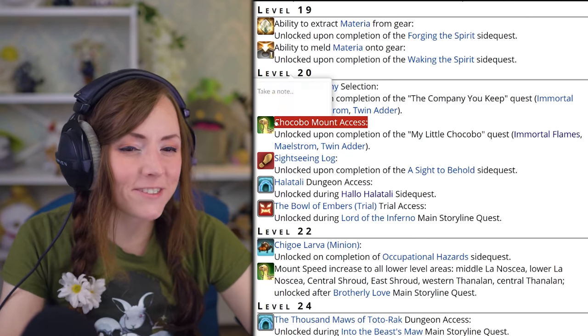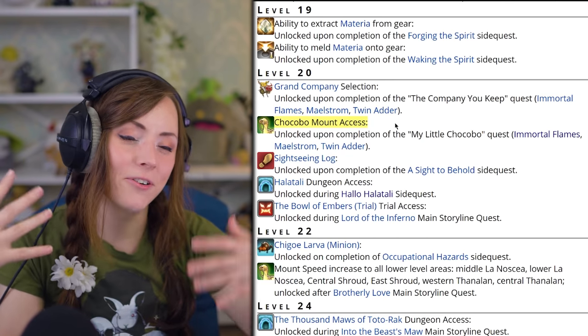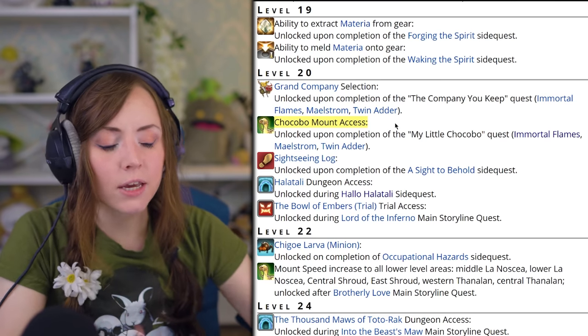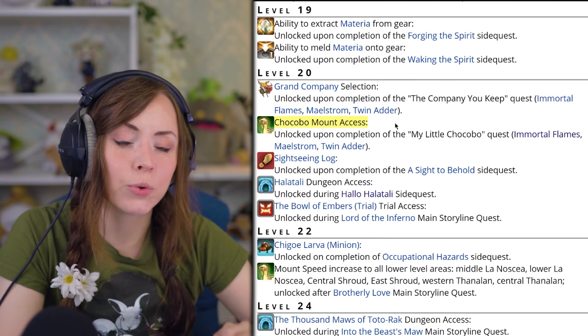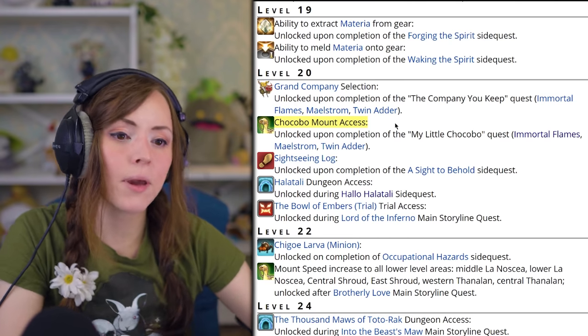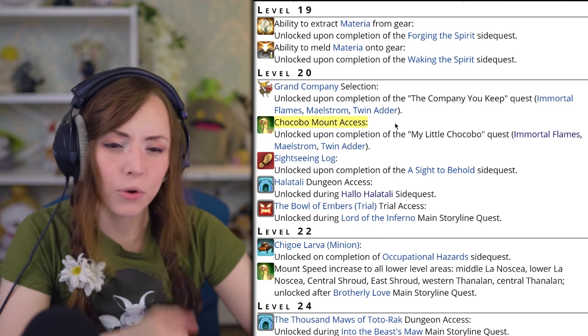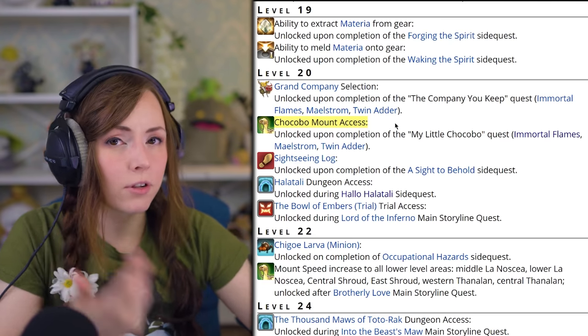At level 20 you get your first amount of company seals. This is right after you pick your Grand Company through the main story quest. The company seals you need to buy your chocobo issuance item to get the mount will be given to you by the next main story quest. You really don't want to forget this unlock because if you do, you'll be out of cluck.